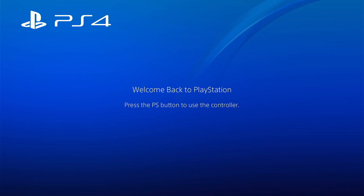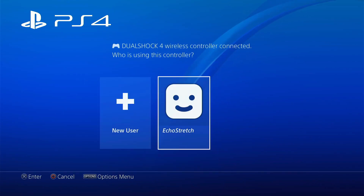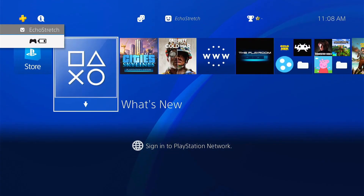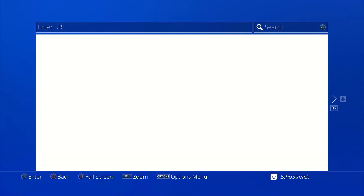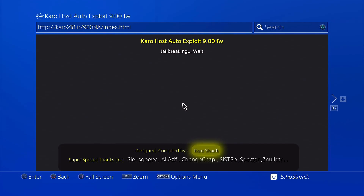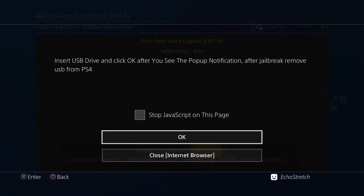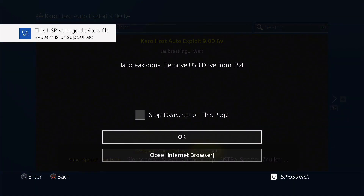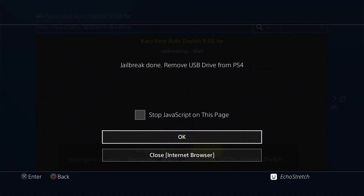So let's just jump right into the video. We'll go ahead and get logged in here, and once we do, we'll need to go with the jailbreak. I have Karo's host all set up, so we'll go ahead and launch it. Give it a few moments and it should pop up with the message to insert our USB. Once it does, we'll insert our USB and wait for the unsupported file system notification to pop up. Once it does, we'll hit OK. And the jailbreak is done — we can remove our USB and hit OK.